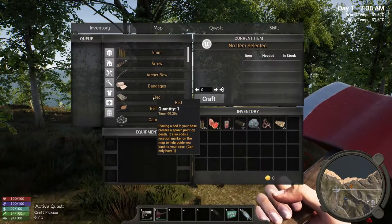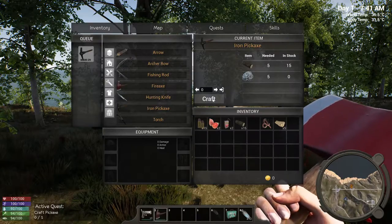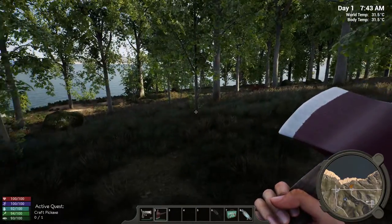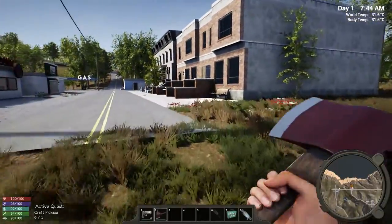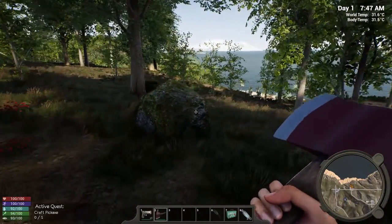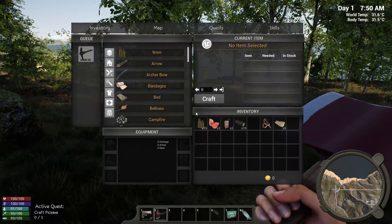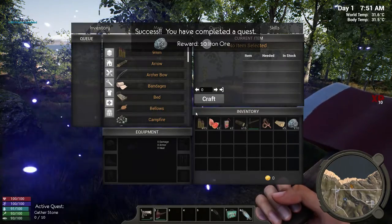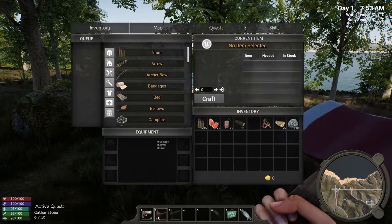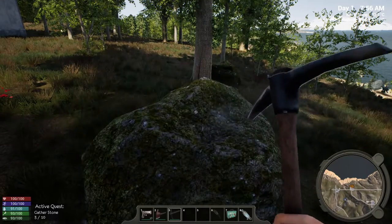Now it's telling us to craft a pickaxe. It'll be in there - hunting knife, iron pickaxe - let's give it the ore. So we can actually craft it. It's a helpful little tutorial. That only took about 30 seconds to craft the pickaxe. We'll have a quick look at the pickaxe animation on this rock. We're getting 10 XP off for that quest. So we're getting the pickaxe - obviously they'll all wear down in time. Let's see what we get from this rock.